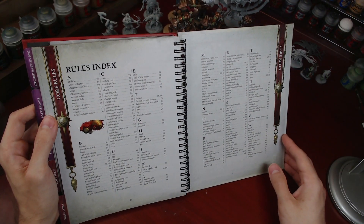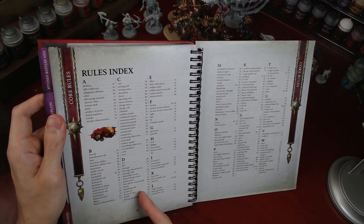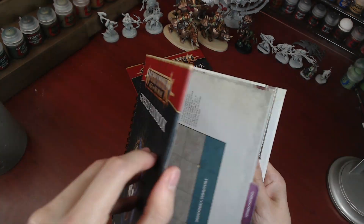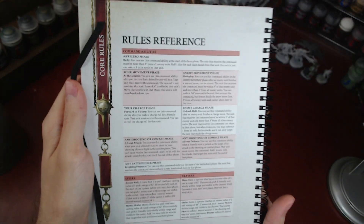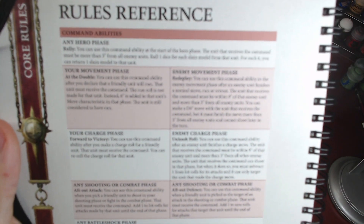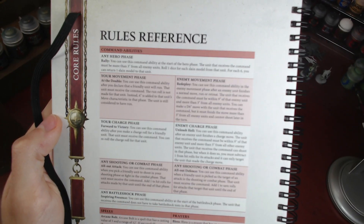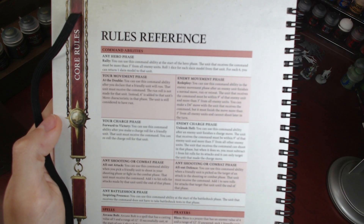Then we get to the rules index, if you want to look at anything. Like, oh, what's invocation? Boom, page 81, there you go. And one of my favorite things about this is on the back of it you have a rules reference, which is really good for the new edition. As you can see here, they give you like all the command abilities, your movement phase, your enemy movement phase, your charge phase.